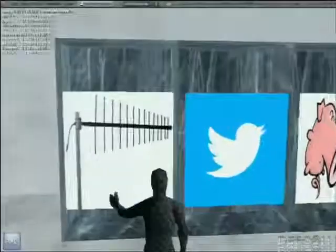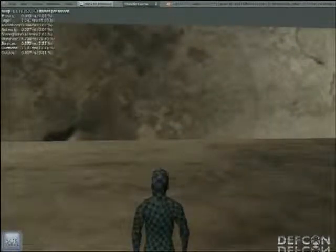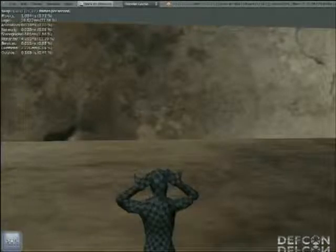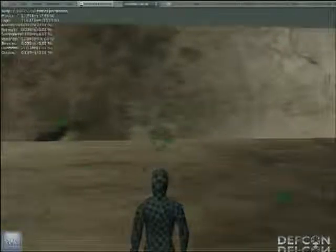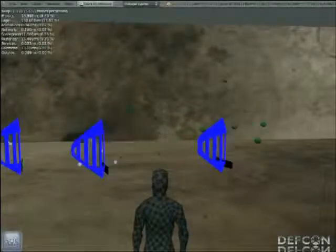We're going to start our attack against this fictitious company by going into the wireless room. You go into a room just by putting your hand into the cabinet. Now we're in the wireless room. Scanning for access points is of course the first thing you can do — we're going to run iwlist scan using the scanning gesture, which is like scanning the horizon. And then we should be scanning.